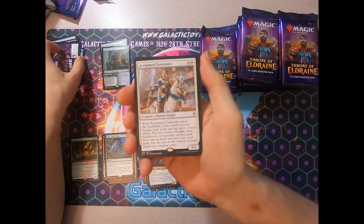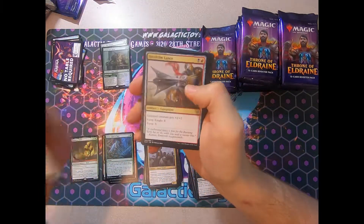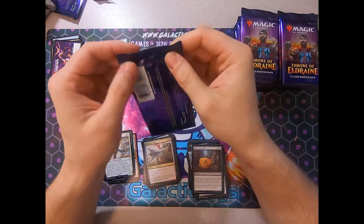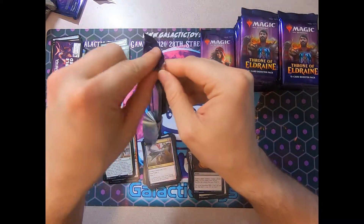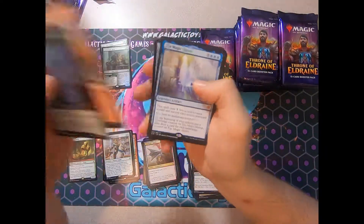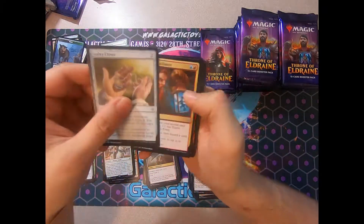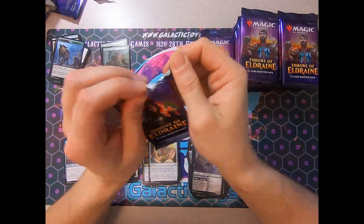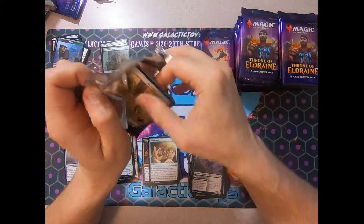And we have an Acclaimed Contender. Not exactly a money rare, but still a 3-3 for three that potentially draws a card. Why not? I'll have you know that I just pulled a Magic Mirror. Solid second mythic. My magic credentials really aren't that stupendous, but I did win an FNM once with Teamer Energy.